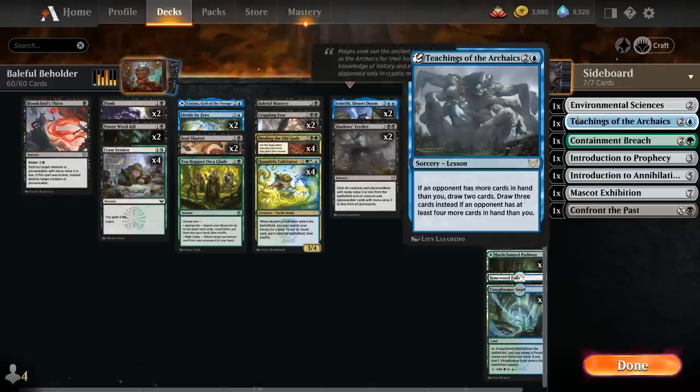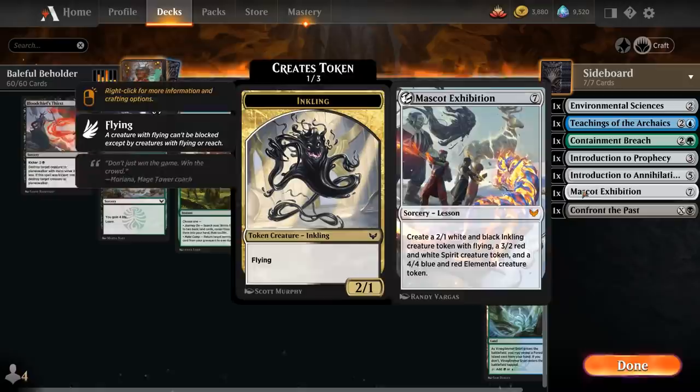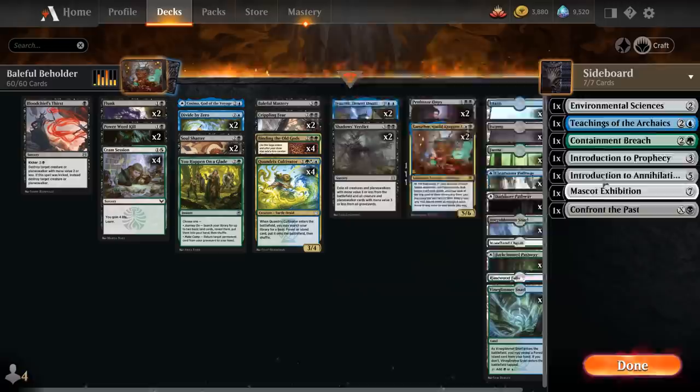Teachings as card draw if we're empty-handed, Containment Breach to destroy artifacts or enchantments, Introduction to Prophecy as another cantrip, Introduction to Annihilation as expensive removal, Mascot Exhibition to give us a win condition, and Confront the Past to answer Planeswalkers or to get back our Professor Onyx from the graveyard.